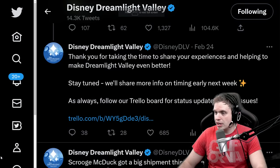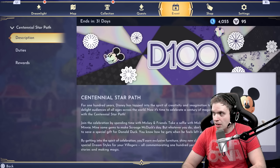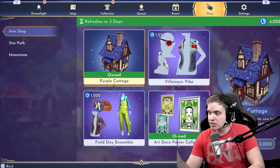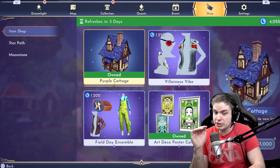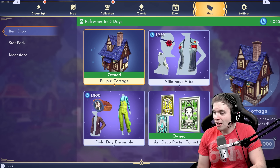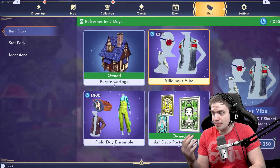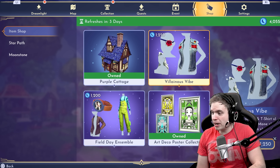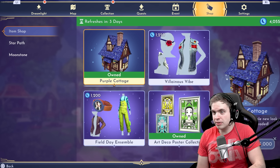I noticed they didn't address the prices in the premium shop, which in my opinion was probably the biggest complaint. But to be fair, the last batch of items we got are priced much more reasonably — I would still say it's overpriced, but everything... Furniture sets seem to be priced about three times the price of clothing sets, which makes no sense to me, because clothing is on your screen all the time — you see your character all the time. But furniture? You don't see furniture almost ever. So why would furniture be more expensive than clothes? I did buy this Art Deco poster collection because I need more items to put on my walls, and I bought the cottage, which is honestly the best house skin in the game — hands down, unbelievably good.